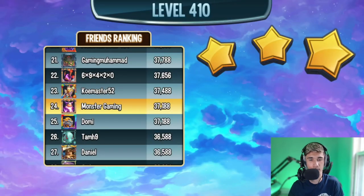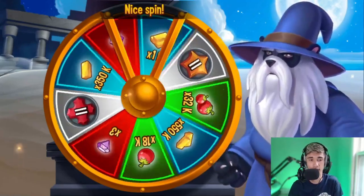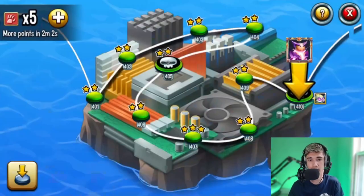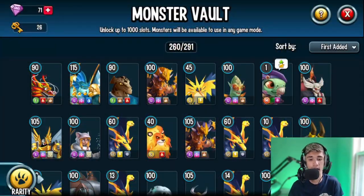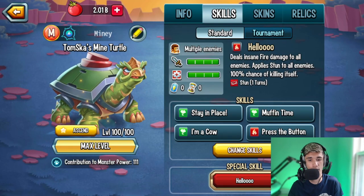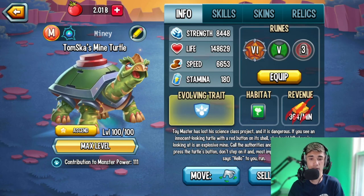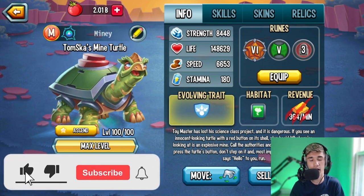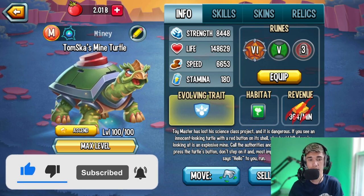So yeah, paired up with two Dodge Area monsters since this monster has Taunt — pair it up with two Dodge Area and you'll be fine. But if you do have Lawn Rat, it's a great pairing so you don't end up killing yourself with your ultimate or Press the Button. That's going to be it for today's monster review on the mythic monster Tom Scud's Mind Turtle. I hope you guys enjoyed — smash the like button, subscribe with notifications on, and I'll see you in the next one. Peace out!